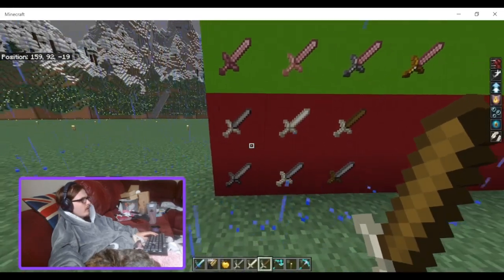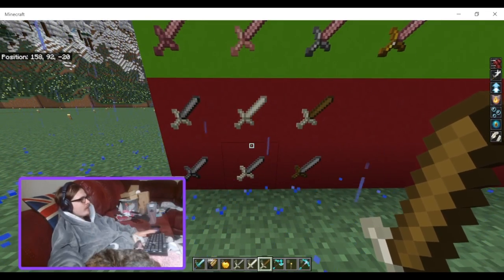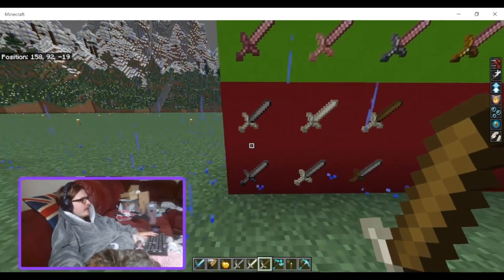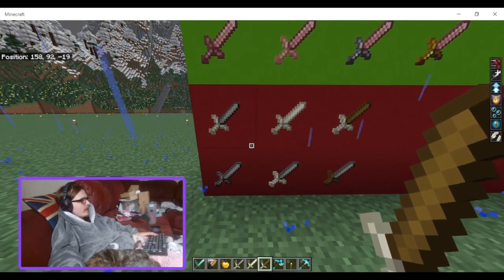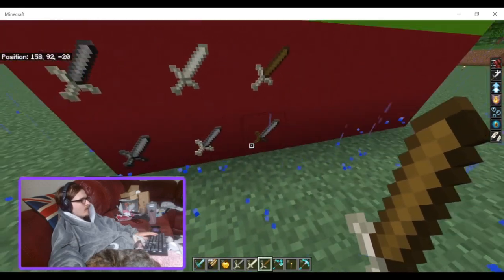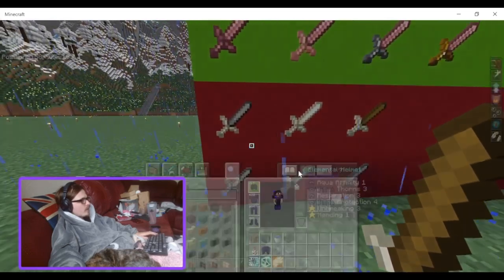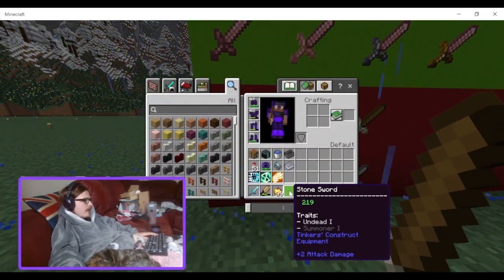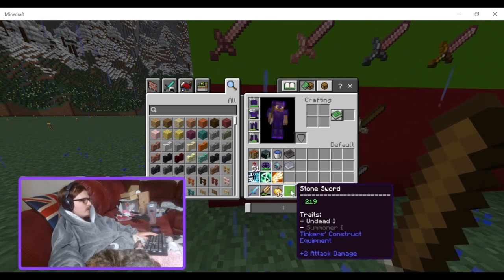I had to do a lot of work for this because there was nowhere in any of the books that told me what all the guards' and blades' attributes were. I had to craft one of each — layering each one with the same blade and different handles, and different blades with the same handle — to figure out which was good. Stone blade again: 219 durability with 2 attack damage.